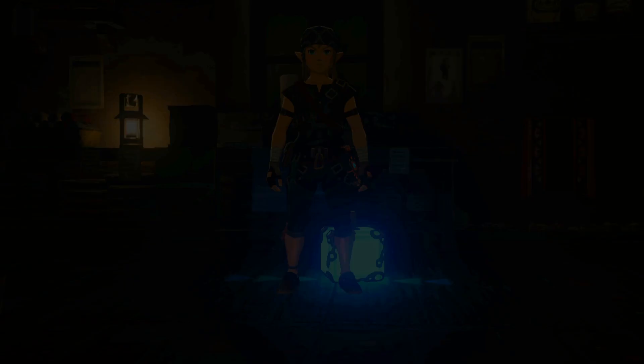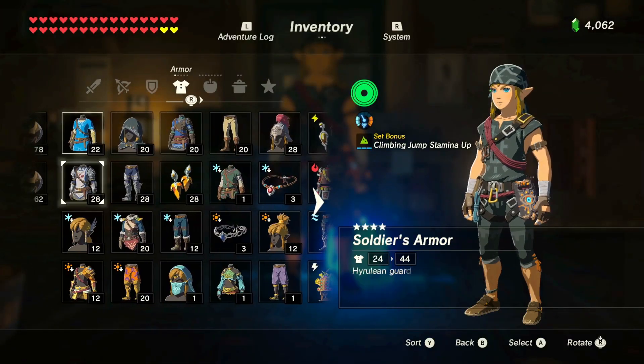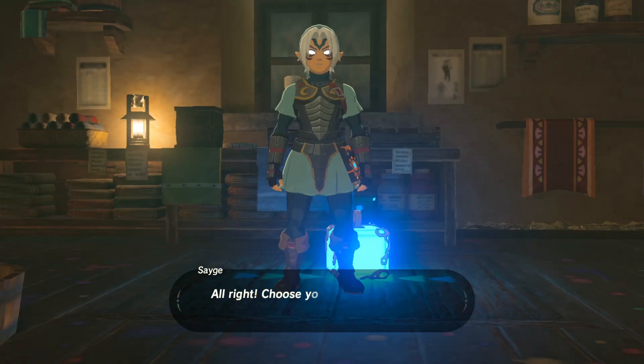One more set. What are you going for? Let's see here. The deity set — see if we can actually dye that. Dye it fully white? Yeah, see if it'll actually work.